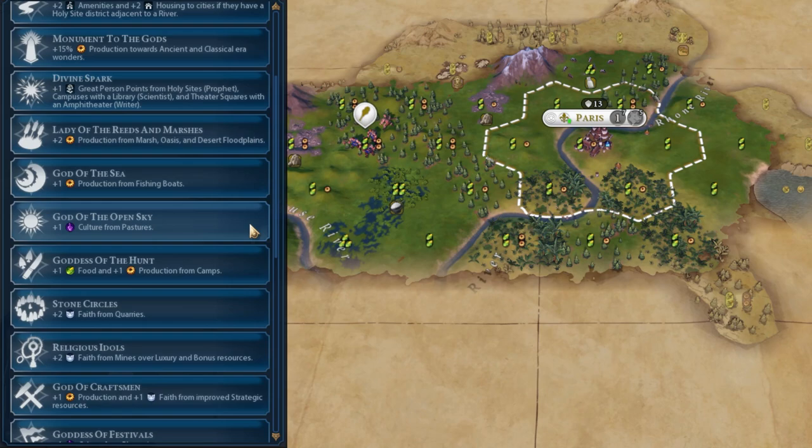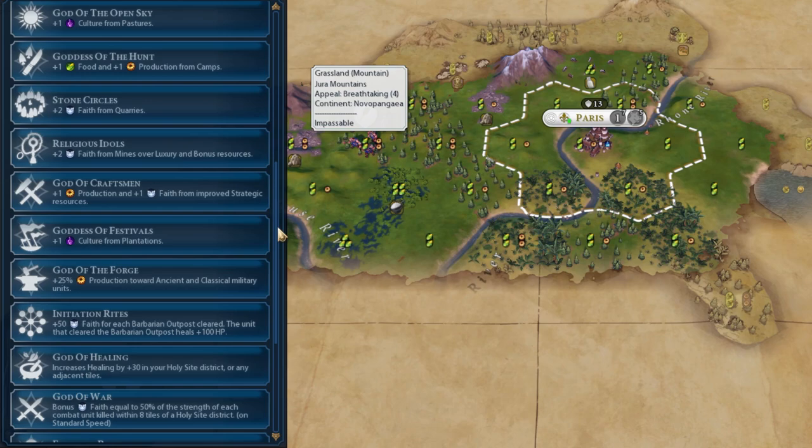God of the Open Sky is next, and that's plus one culture from pastures. If you have a lot of pastures, it is a good Pantheon to go for. That extra culture is important — culture is probably more important than science. Unlocking policy cards and getting governments faster is so, so important. Plus one culture from pastures is really better than a lot of other choices.